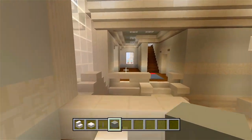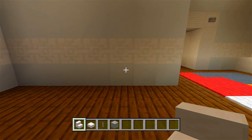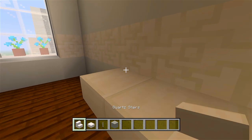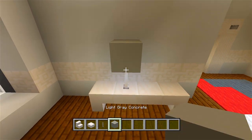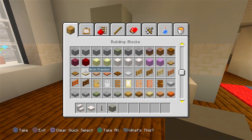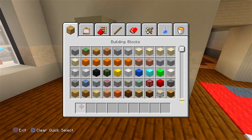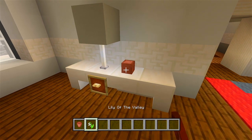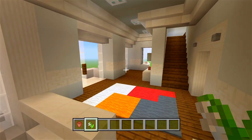I'll grab the end rod and light gray concrete block for a lamp. Let's try a different design over here: a stair like that, another one there, a slab, and then a stair like that. Then we'll have an end rod with the light gray concrete block, the item frame, and the birch trap door for a little drawer. Then a flower pot with the lily of the valley. Now we have that little side decorated, looking all good.